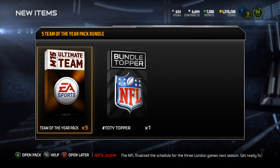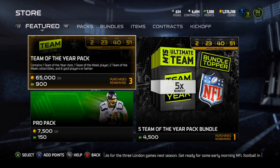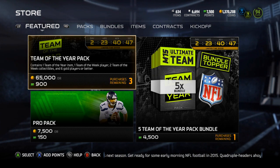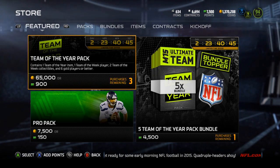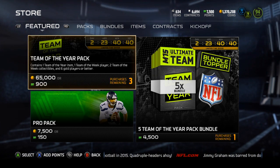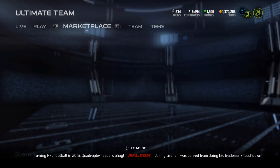You're going to get a Team of the Year topper and five Team of the Week pack bundles. We'll go and take a nice quick look at these. So in the packs, you're going to get one Team of the Year item, either a collectible or a player, a Team of the Week player, which will be gold or elite, two Team of the Week collectibles, and six gold or better. In the topper, you're going to get one guaranteed Team of the Year player, obviously.